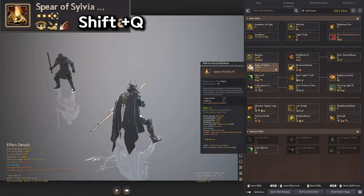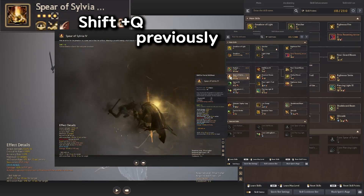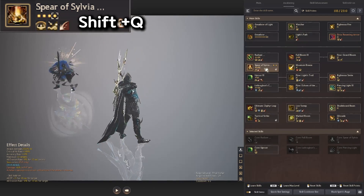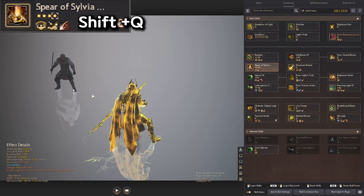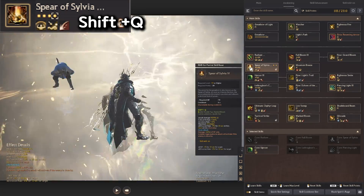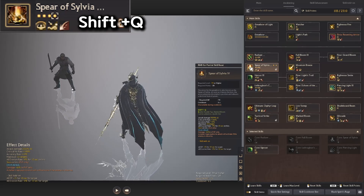Next, we have Spear of Sylvia, which changed recently. It used to be a lot of AoE damage around Archer, but now it's a range attack. So if you use Shift-Q, it has some animation like this. It also has an all-evasion rate of minus 9%, so that's really, really good to add to your combos.